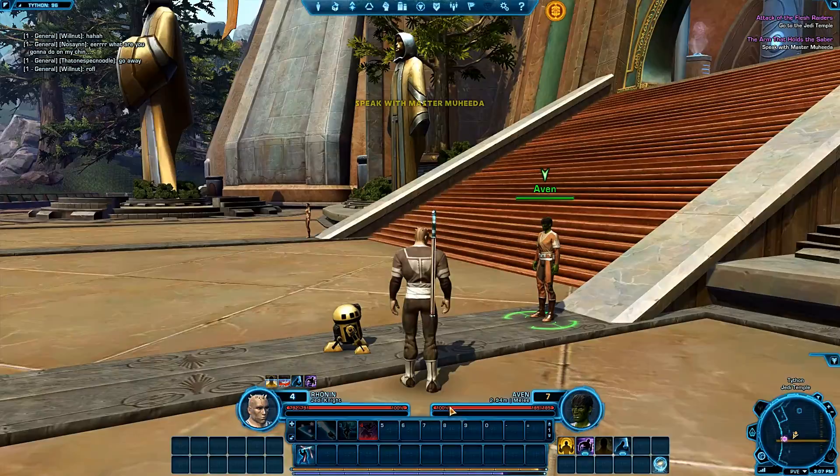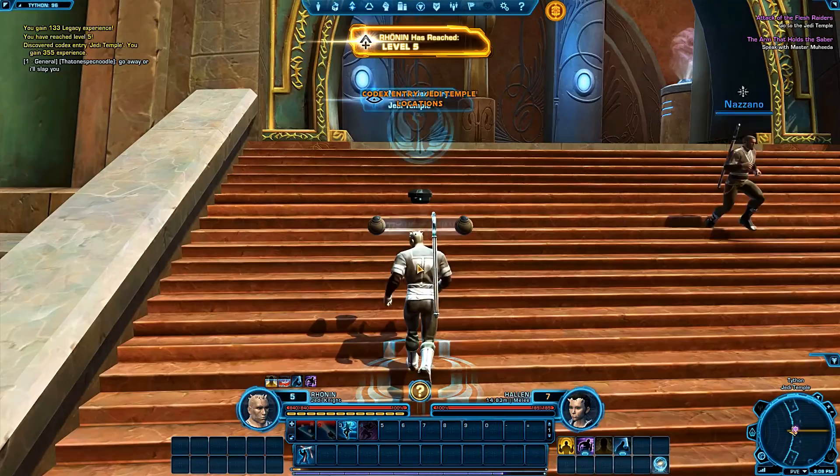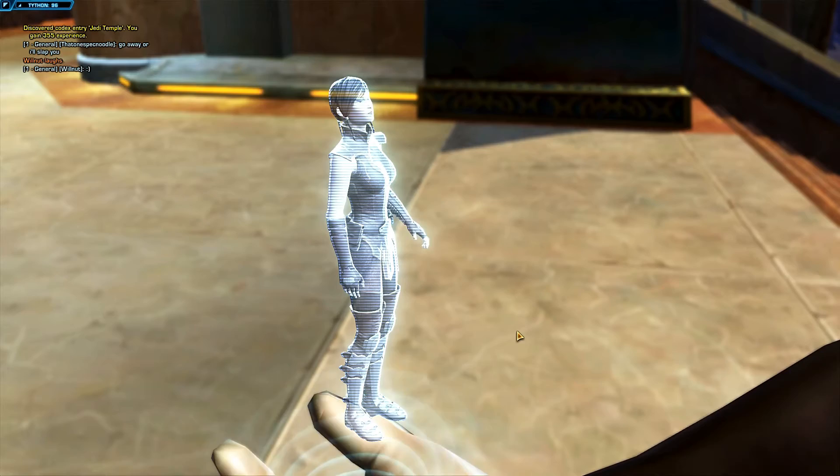She hasn't got anything else for me. Level five! A new voice: 'Padawan, I'm Sateli Sean, leader of the Jedi Council. I'd like to speak privately with you before we meet with the others — come to my meditation room in the temple, we'll talk there.'